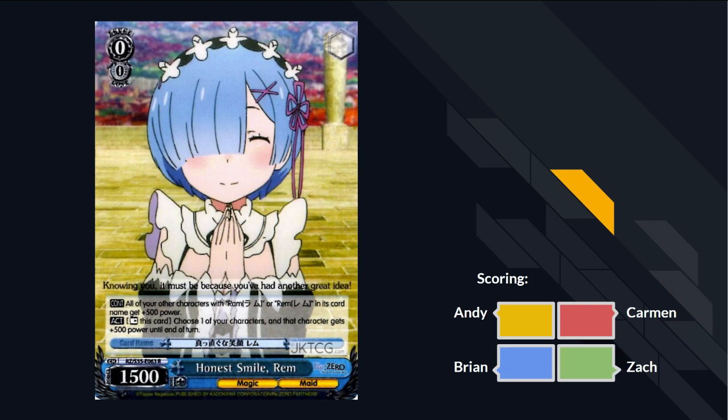Brian, you're up. We've got Honest Smile Batman. All of your other characters with Rem or Rem in their name get 500 power. Rest this card, choose one of your characters, gets 500 power until end of turn. This is the shitty card we talked about in red. Global 500? What a waste of a rare. This is literally just worse than that Rem that mills two and buffs 500 when you play climax. Woe to anyone who bought a pack and pulled this as their rare. This is bad, not a fan at all.